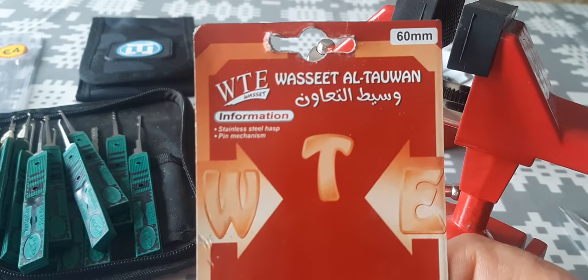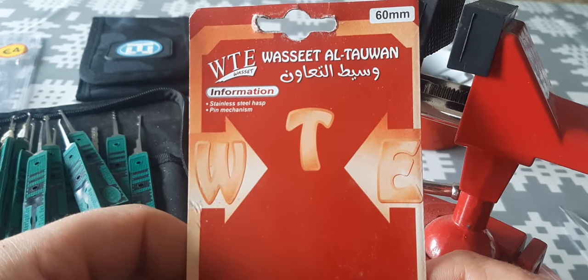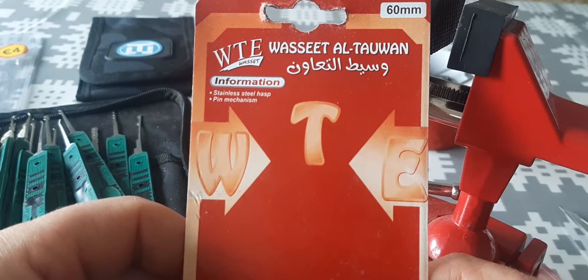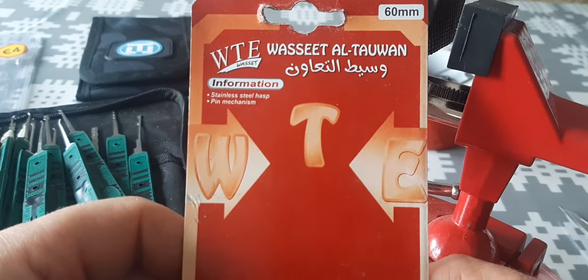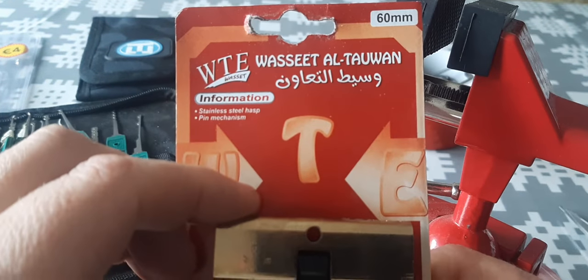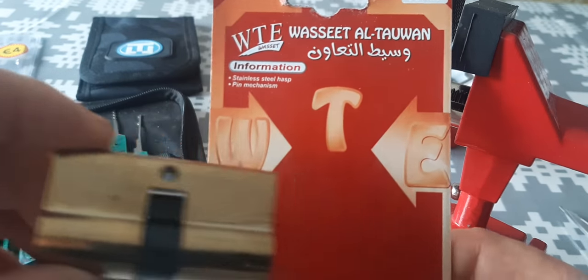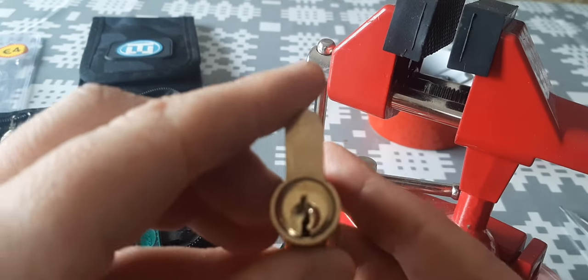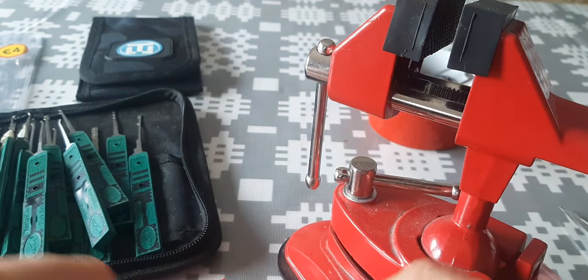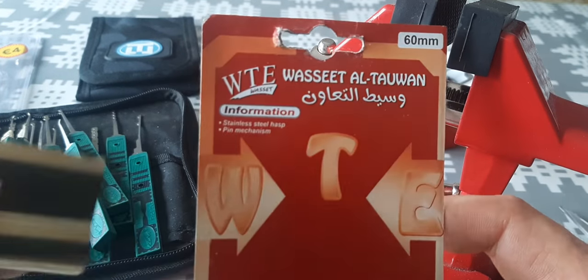Hello, it's a Saturday morning and I've just come back from town. I was trying to find some red hairspray for the game today and I didn't find any, but what I did find was this: it is a Wasedo Tawan 5-pin Euro Cylinder.